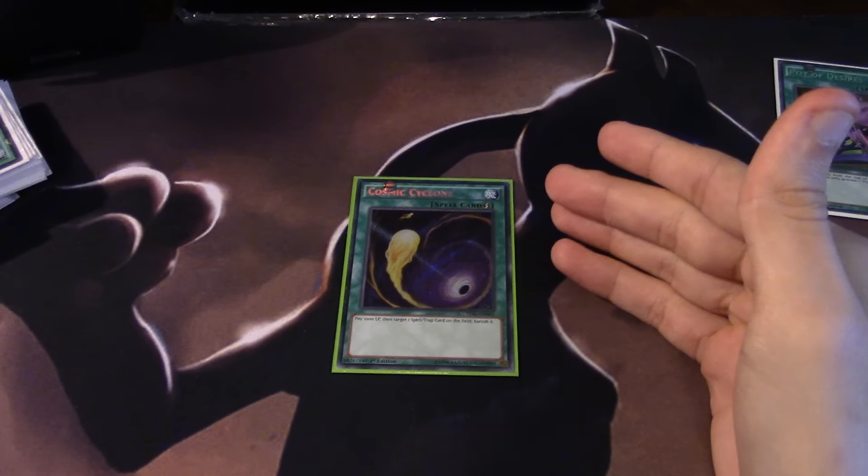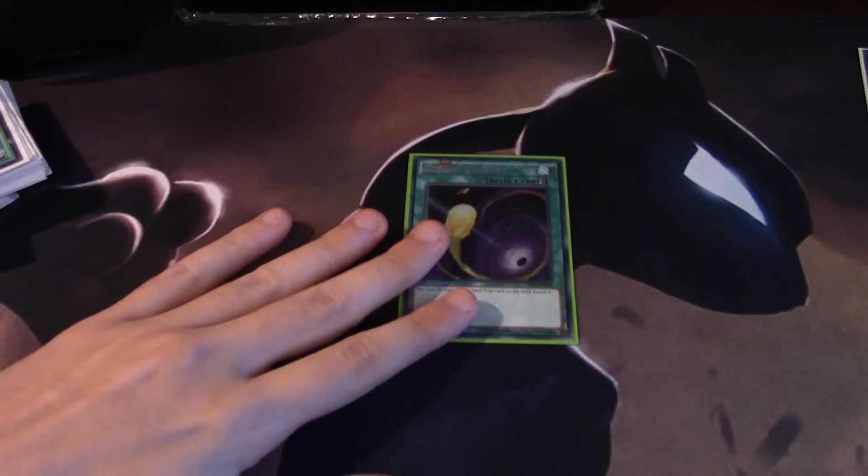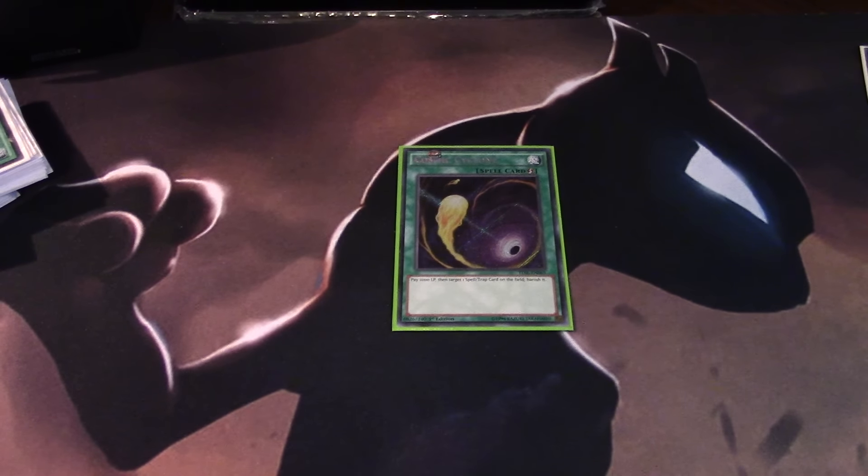Until then, if you're just playing this against any old pendulum deck, there's not much of a difference between MST and Cosmic Cyclone in most cases - you can save yourself the thousand life points and probably stay alive longer. For now I would probably pick these up. I don't think it's something you need to worry about in the coming weeks, maybe in the coming year of Yu-Gi-Oh. But by then this card will probably get reprinted. For now, if I were you, I would highly recommend investing - it's around 10 to 15 bucks.